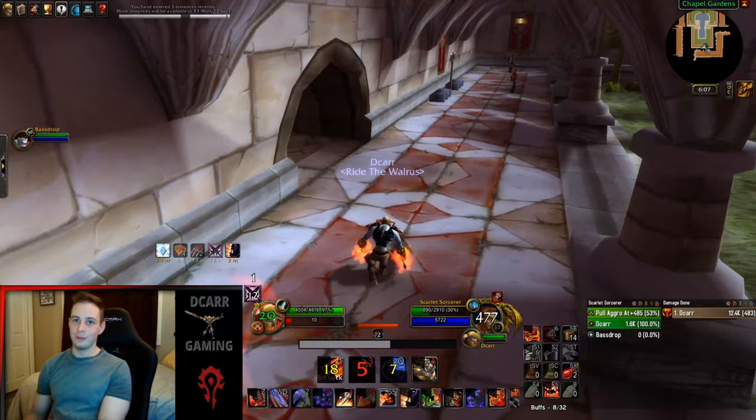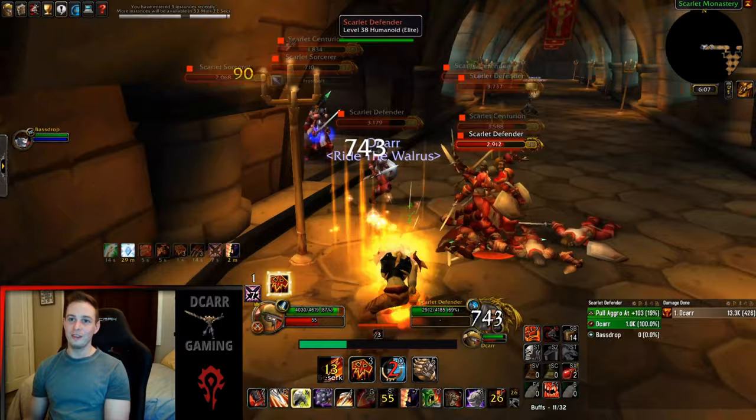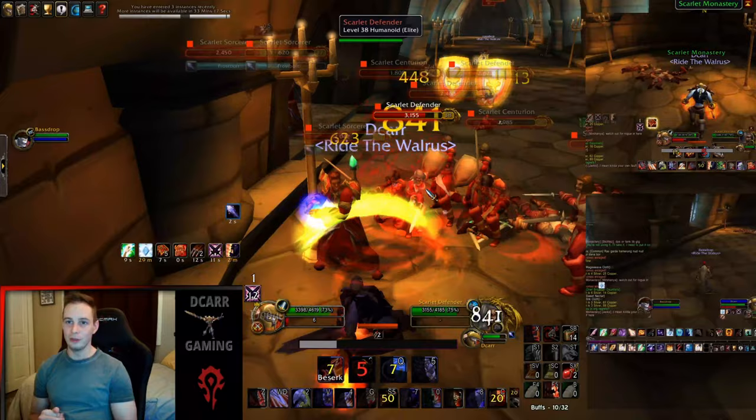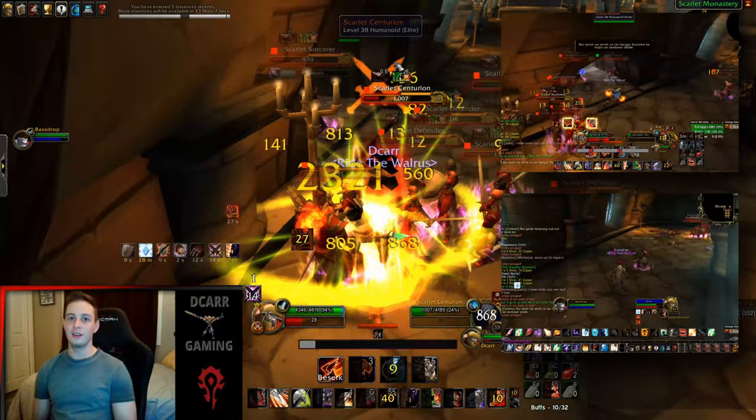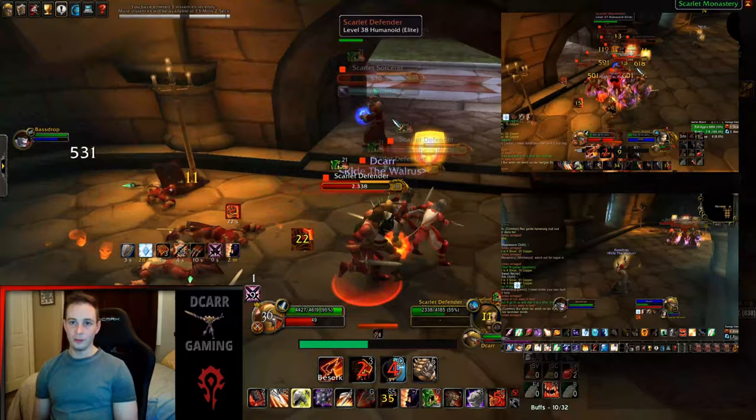Lately I've been boosting my alt priest using my 60 warrior. This might not be as fast as a mage boost, but it's pretty damn good. I haven't done a single quest on my priest alt since about level 20, and I haven't done a proper instance group either. It's all been boosting my priest using my 60 warrior with my priest healing him, and the leveling process is going fast.